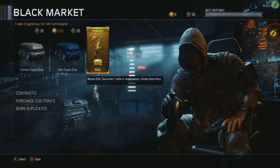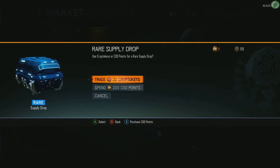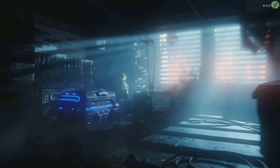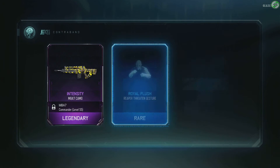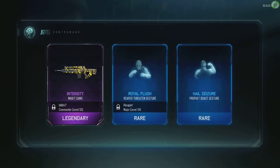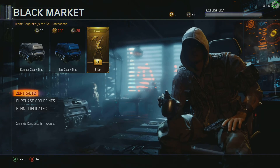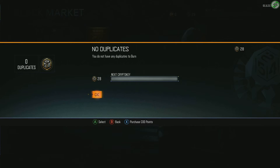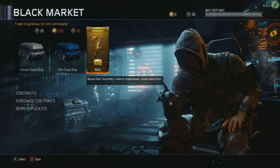Okay, we're going to open up another rare supply drop. Another camo. Okay we got 28 crypto keys, I wonder if we have any duplicates. We got no duplicates. Okay we're on to the bribes now.